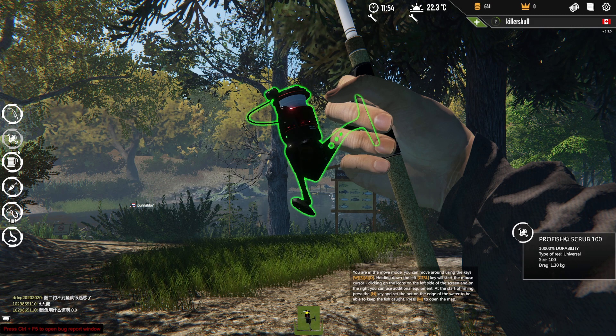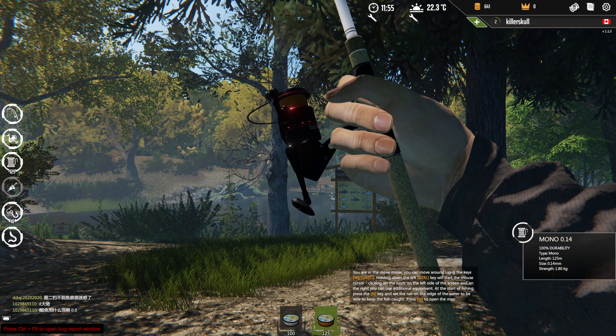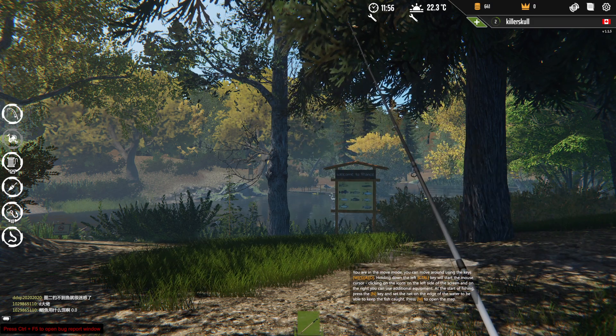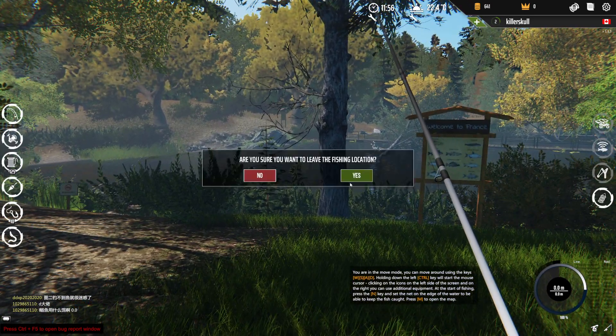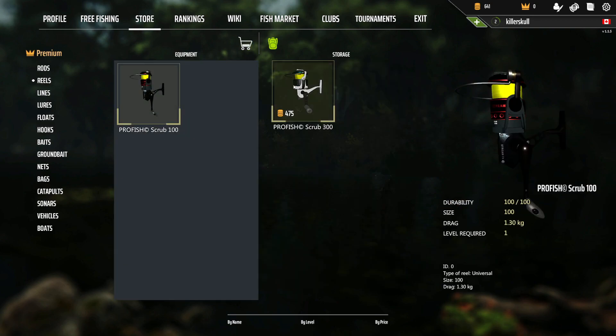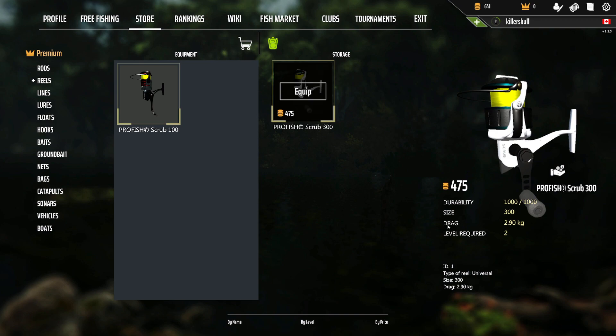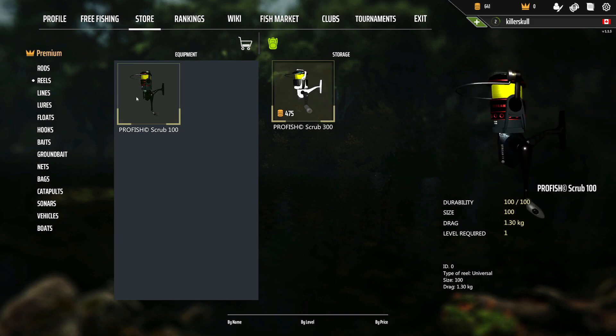Our reel is 1.3kg — that sucks. Our line is 1.8kg. I'm not happy with the reel; it's not letting me upgrade. Oh look at that — I've never seen that screen before. You know what, that's a universal reel — for a second I thought maybe it's for spin fishing. It's in our storage. Do I need to buy more storage or what?